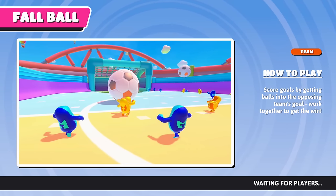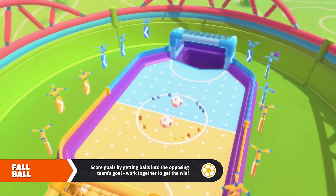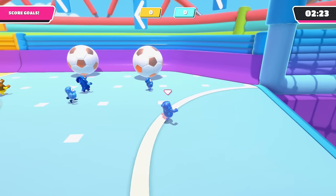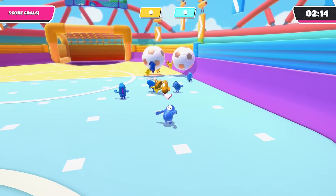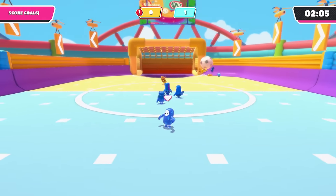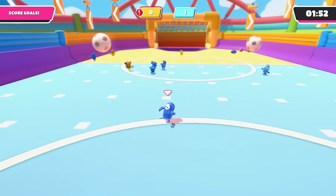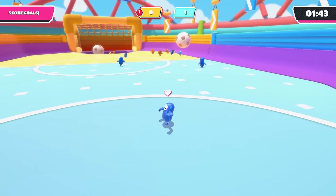It's Fall Ball — score goals by getting balls into the opposing team's goal, work together to get the win. This is the one that's like soccer. I guess we're on the blue team. There are two balls running around and either one can be knocked in. I'm going to try to play goalie and keep things balanced. It looks like we're getting the first goal — excellent! The midfielders are doing good. I know it's not always the most action-packed thing to be a goalie, but when we need it, it's going to be useful. It looks like we're getting another point — they don't have anybody playing goalie, so that's why you need it.